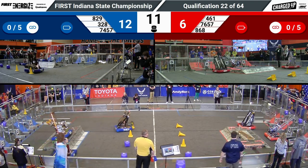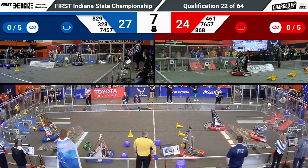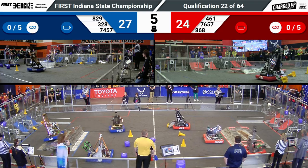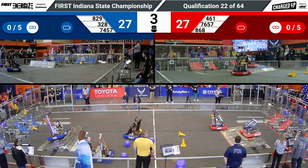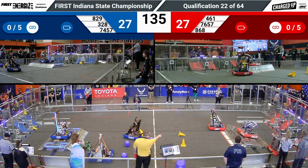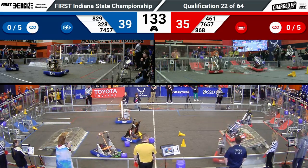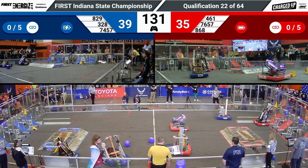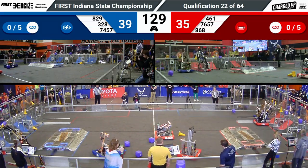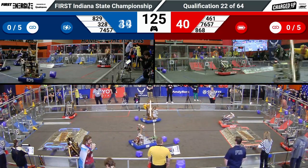That machine has been trying to go for a triple game piece auto this entire competition. You'll notice throughout the rest of the field, most teams scoring high and placing low — or placing high as well. 868 looking to try to bounce, not quite though. Their alliance partners, 461, slightly in the way, not letting that charge station come down. Blue alliance starts off this match 39 to 35 in favor of them.